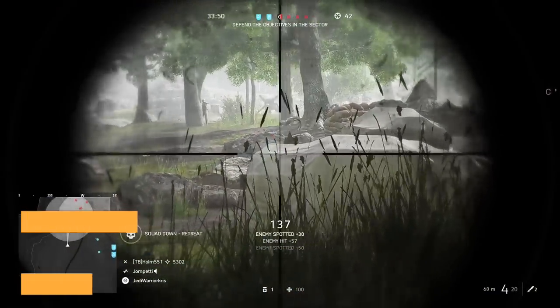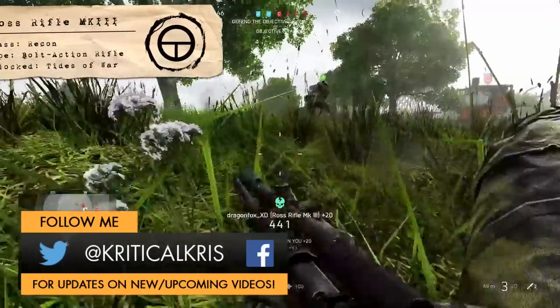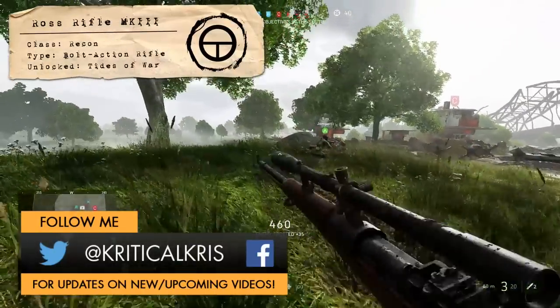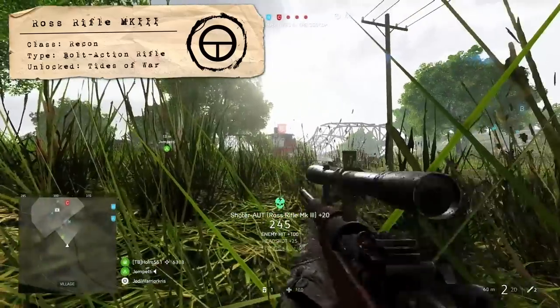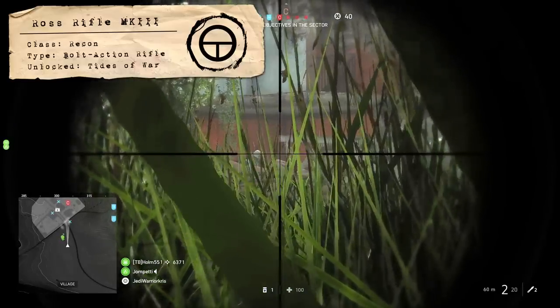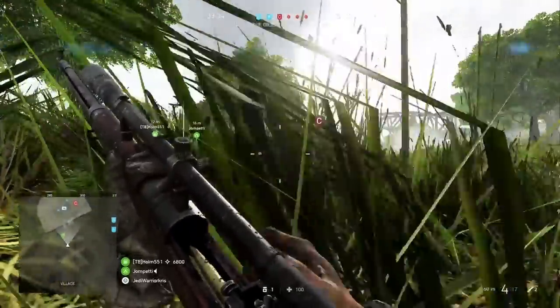Hey, how's it going guys, Chris here and welcome to another Battlefield 5 Weapon Guide. Today's video is going to be all about the Ross Mark III, running over its stats, history, specializations and all of that sort of stuff. It's a bolt action rifle for the recon class that you'll be able to unlock through Tides of War or of course by using company coin.